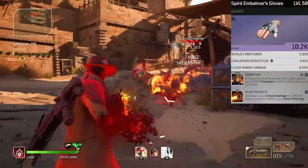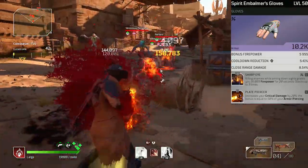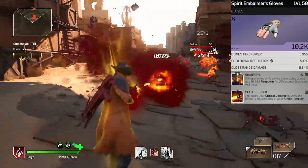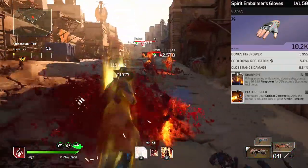For gloves we have sharp eye and plate piercer. Sharp eye is beautiful — aiming down sights buffs your firepower when you get kills. Plate piercer is why we wanted armor piercing nodes in our class tree, because we just want more critical damage. We have armor pierce on the fatal symbiont so we get a nice meaty 20% buff to our critical damage.